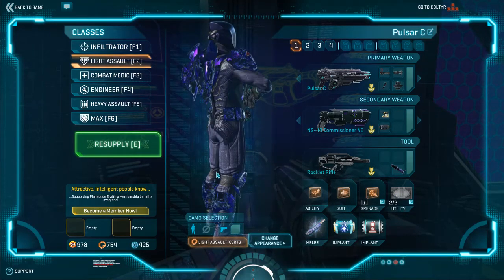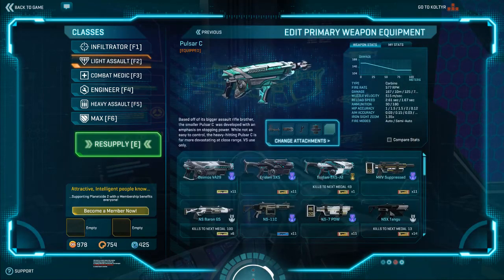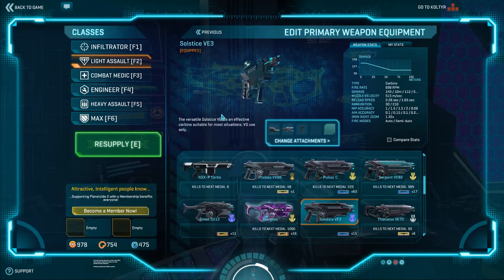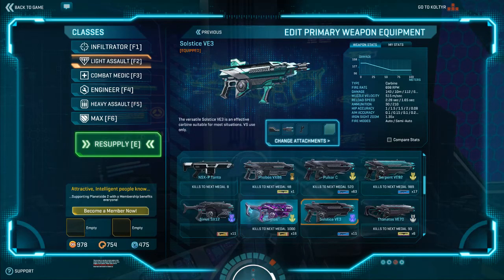We're starting with the Light Assault, because it's the best class in the game, hands down. We'll start with the class itself. Generally, you want to pick a gun. The starter guns are decent - the Solstice is good, the Mercenary is very good, and the Trac-5 is also good. For this video we're going to be doing it on Vanu, but I will switch factions for each video.